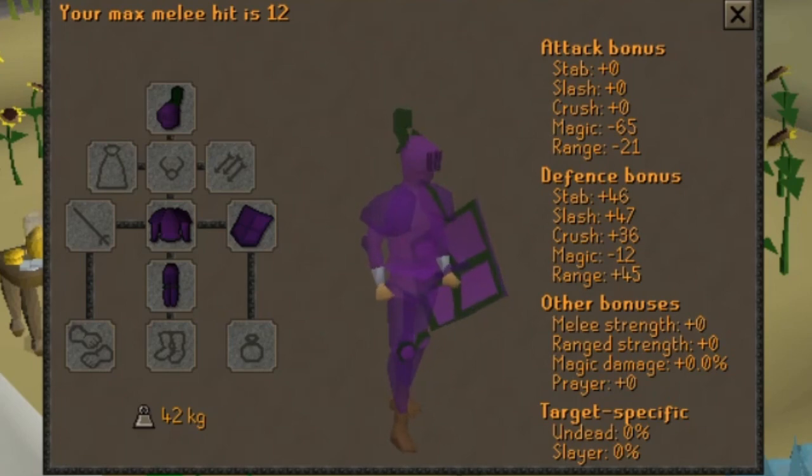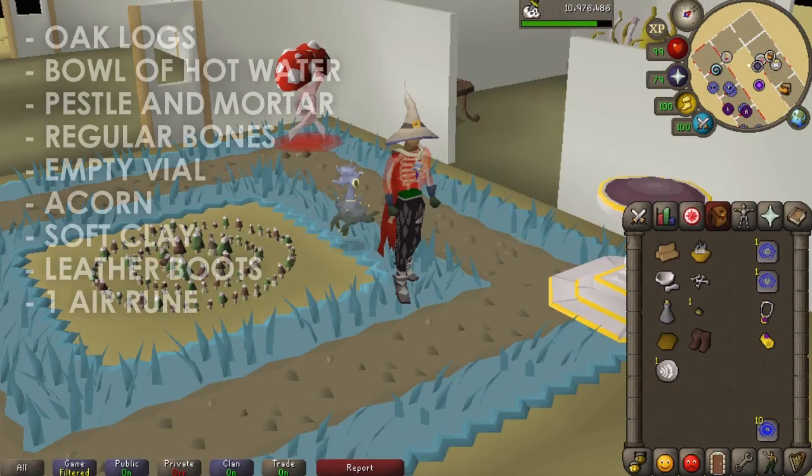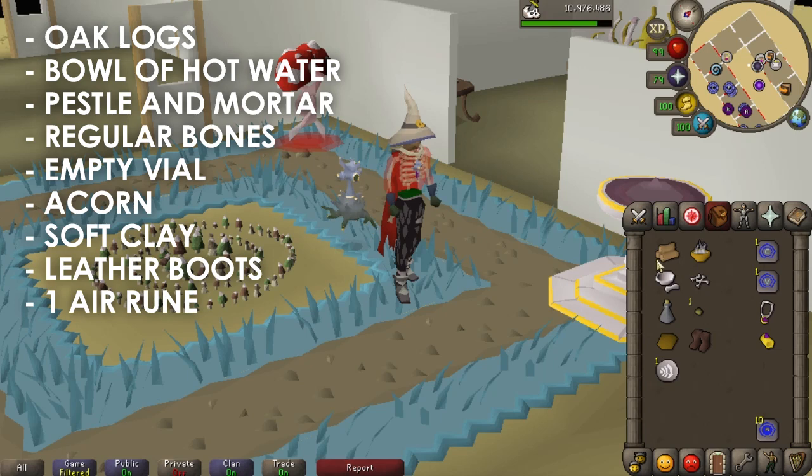But take note: if you die with corrupt armor and lose it on death, you do have to go back to the people I'm about to show in this video to get those items back. So the items you're gonna need to get the whole set are: one oak log,